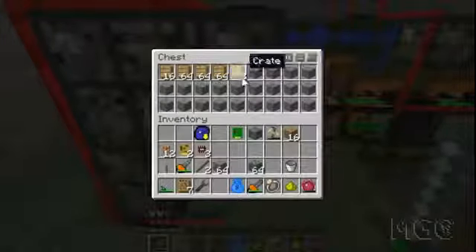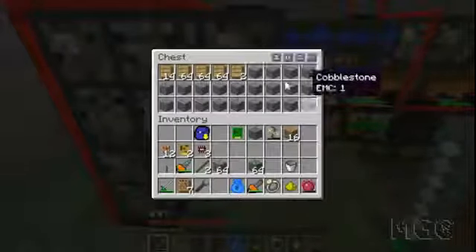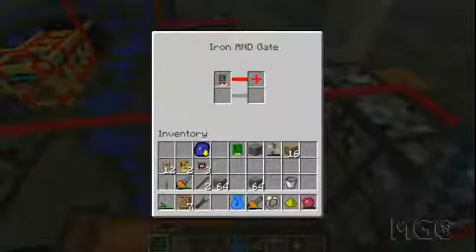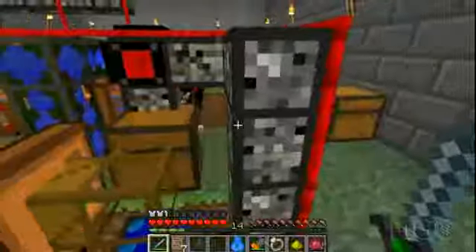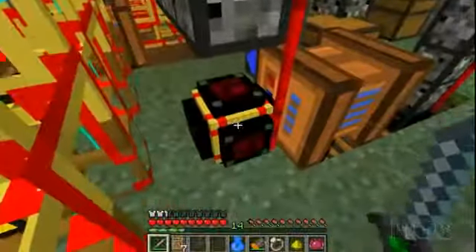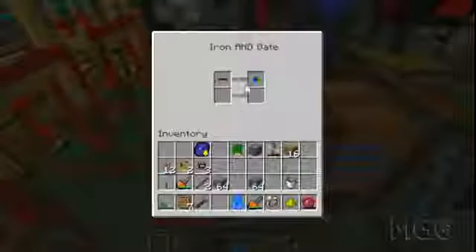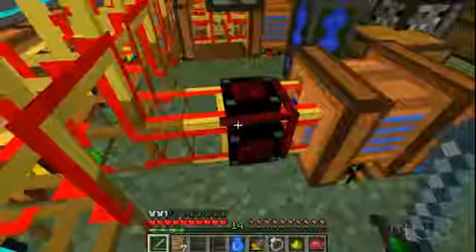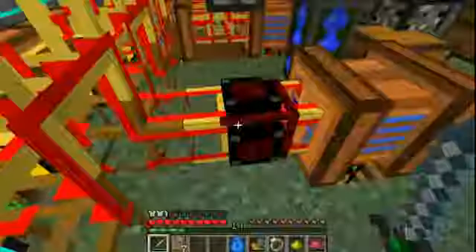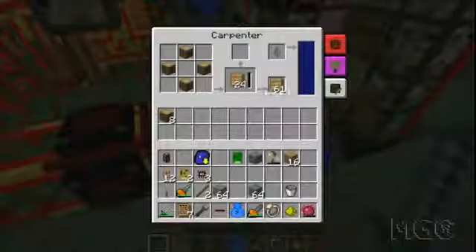Over here is the chest full of crates. I don't want too many at a time, so connected to this chest is another iron AND gate which says when the inventory is full, send a red pipe signal. Having a red pipe signal will disable this power switch pipe. When the red pipe signal is off it switches on - but right now it's on so it's not doing anything. When there is no red pipe signal - as I just removed the red pipe - it connects the power which starts making the crates.